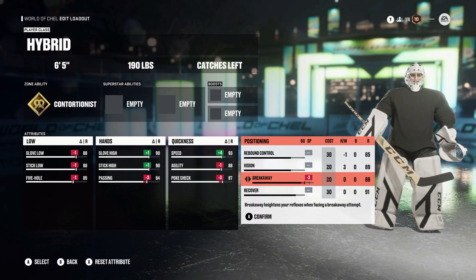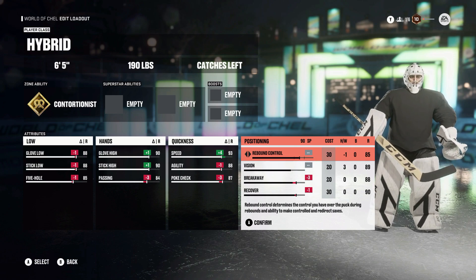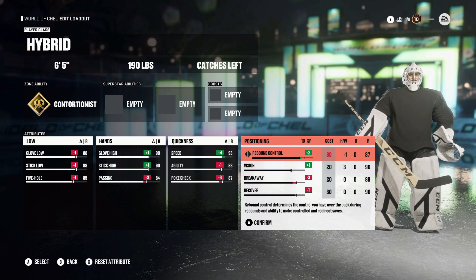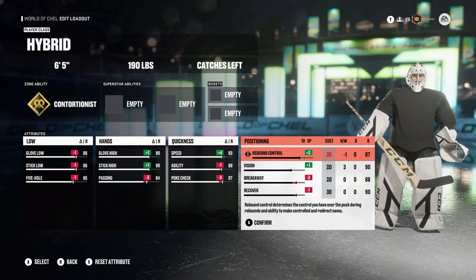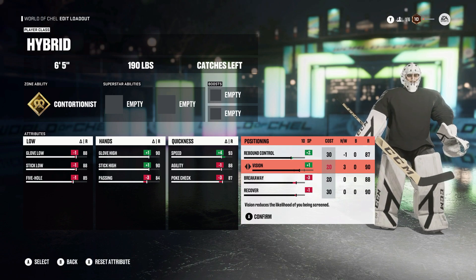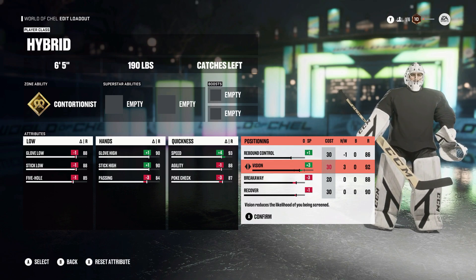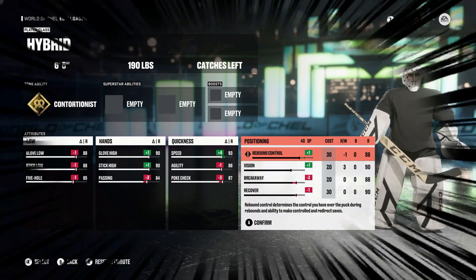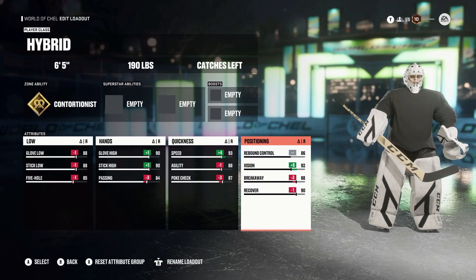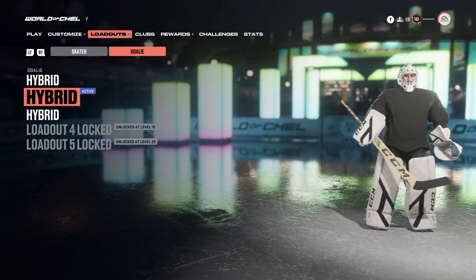The speed versus agility discussion for goalies depends on how the user feels, but for me, high speed is the way to go because of how quick the pace is in this game — the puck moves so quickly. Agility will be at 88, and poke check at 87. Moving into positioning: rebound control at 86, vision at 92, breakaway at 88, and recover at 90. And that would be your build for launch.